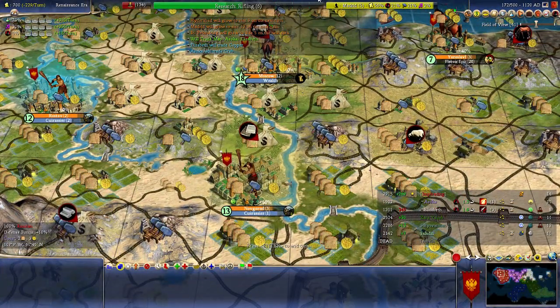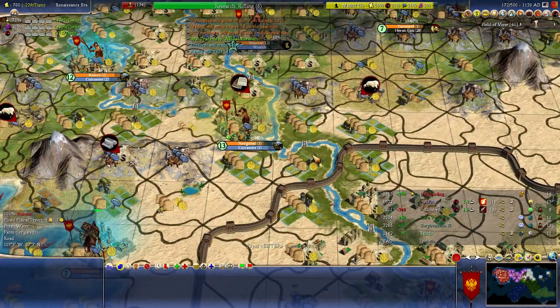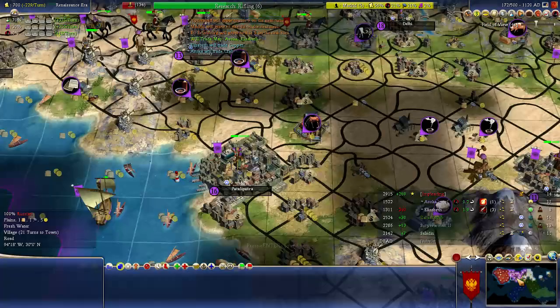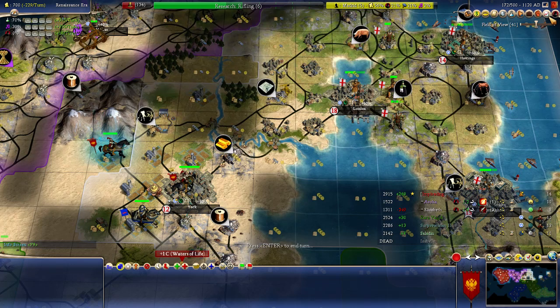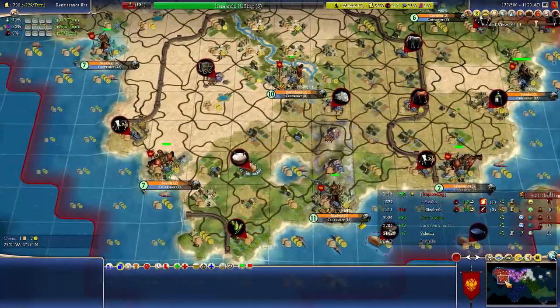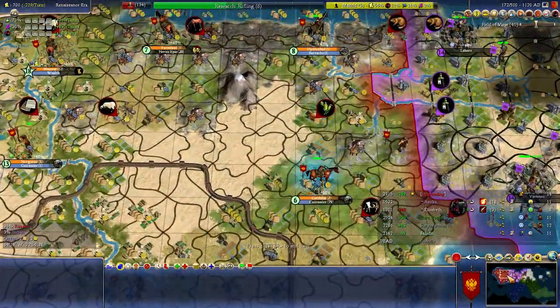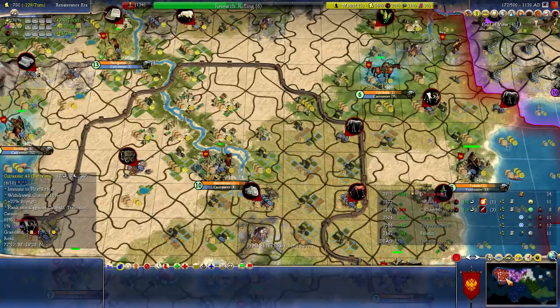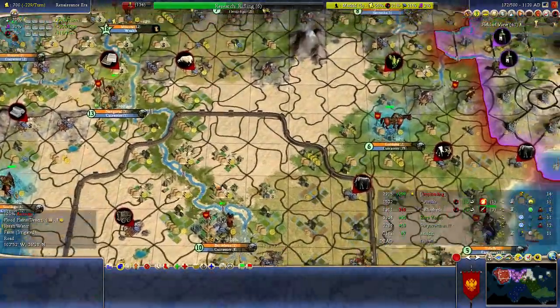Hello everyone and welcome back. I think we are doing nicely here. We took out Azuka in one turn, then Victoria, and Elizabeth followed the turn after. That's some pretty solid moves, all enabled because we managed to capture Isabelle in the beginning, then go into massive production mode with organized religion and a pretty nice shrine to carry us for a long while.